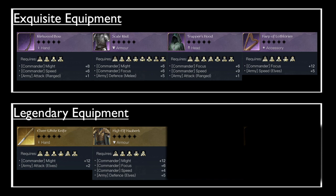For legendary armour I would recommend the High Elf Hauberk, with either Fortitude of Elves or Resistance. It grants good commander boosts — additional Might, Focus and Speed — but mainly grants additional defense to your elven army, up to 15 defense. Fortitude of Elves will reduce damage taken by your elven units by up to 9% when fully refined. Resistance is one of the best traits when fighting the evil side — when fully refined you can reduce burn, poison and focus damage by up to 30%. Personally I would keep the Resistance effect.